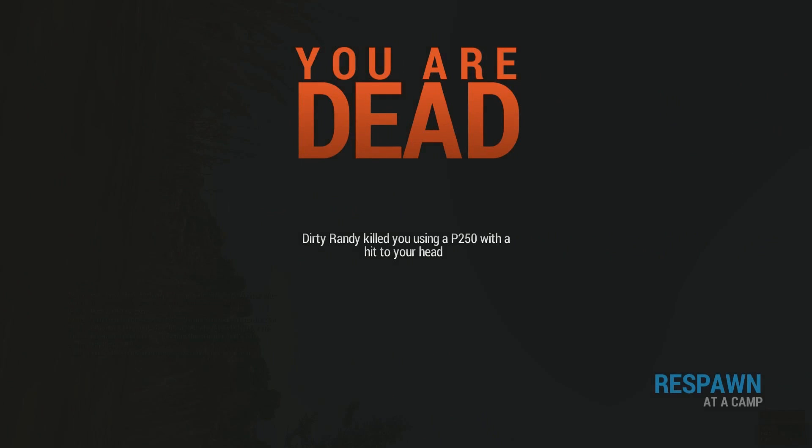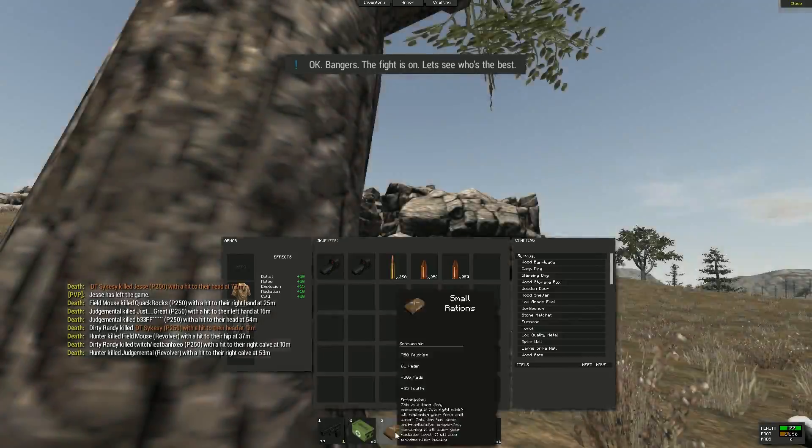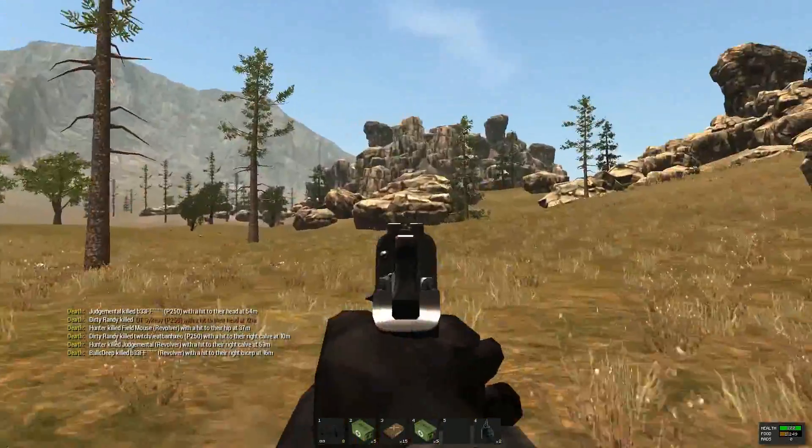Alright then guys, Twerks here. I've got a little tutorial — basically how to change the colour of your name or even type colourful writing in chat.